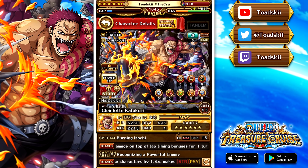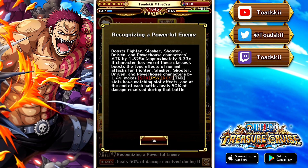Before we get into that, I want to quickly break him down for you guys, just so you get a refresher as to what he actually does. This character is a Psy Fighter Powerhouse — his captain effect will boost Fighter, Slasher, Shooter, Driven, and Powerhouse characters by 1.825, and if a character has two of those five classes, it gets multiplied together to be a 3.33 times boost. It also gives those characters a 1.4 times color affinity boost and makes Strength Side Recovery Tandem beneficial to your team.